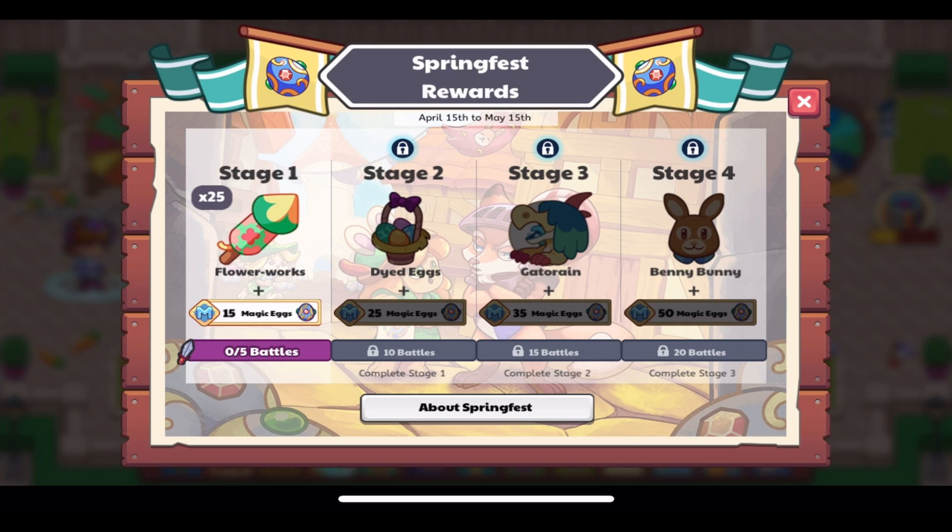Stage two gives us the Dyed Eggs furniture item for completing 10 battles after stage one. I really like that they added this one — it was previously obtainable in the April 2022 member box, so it's great to see it make a comeback in Spring Fest. I had hoped it would return, and it did.